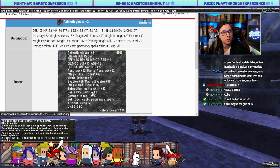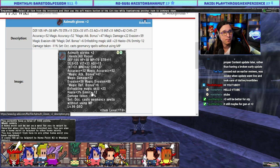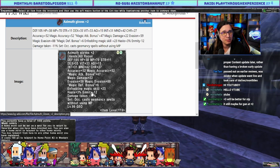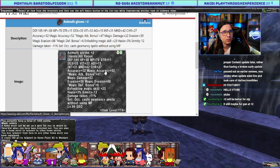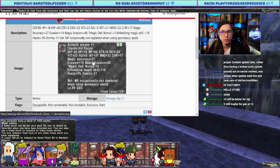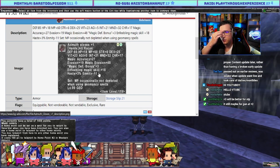Next, Azimuth Gloves. What did we get? Damage taken minus 11, enmity minus 12. This is bad. Why would you want to use this enmity midcast? Yeah, these are awful. Poor Geo.